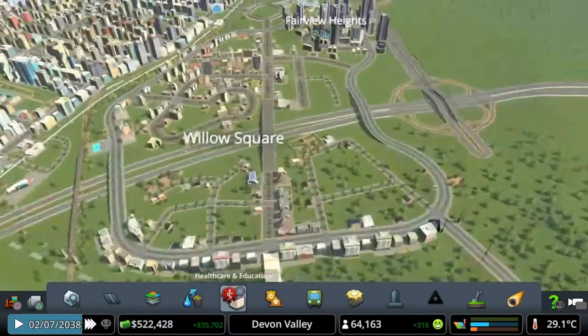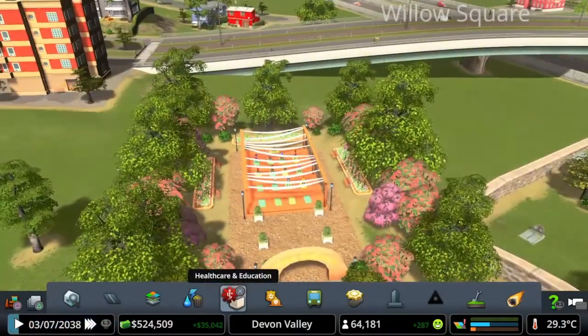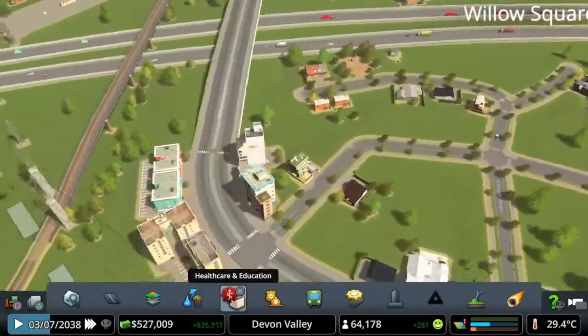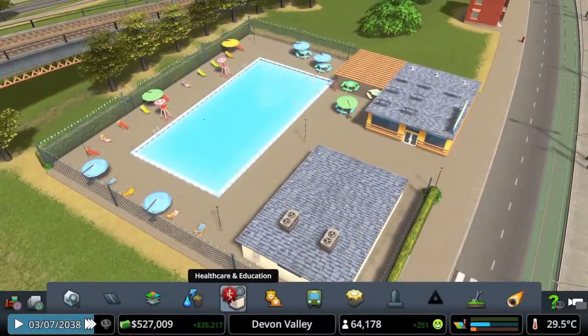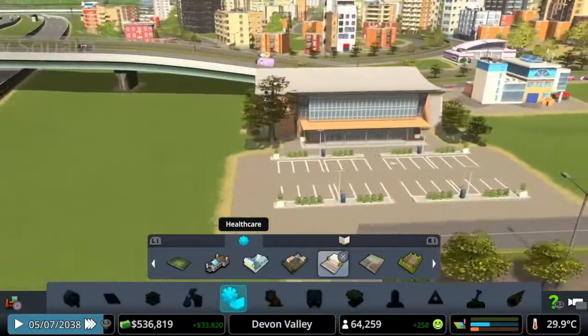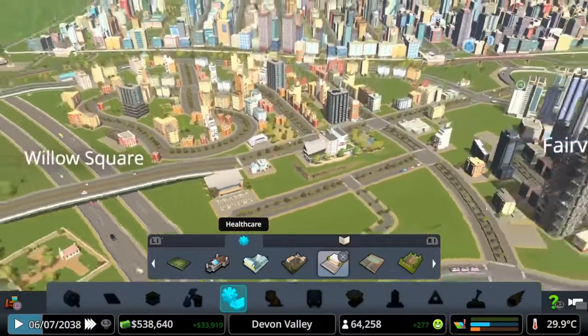That's the green city stuff we've got added. Here's the yoga garden — you can see people doing yoga there. We've got the community pool which we placed here and already got people using that. The last one we built was a sports hall right here — not got anybody in there yet but people are on their way.